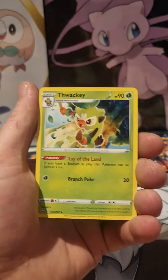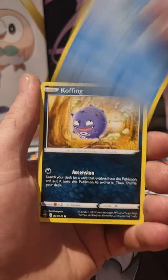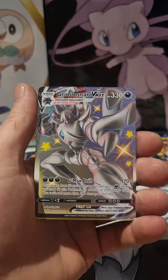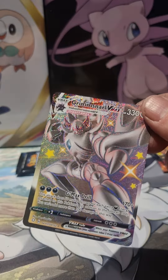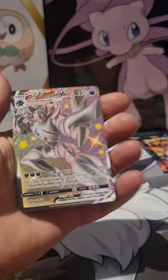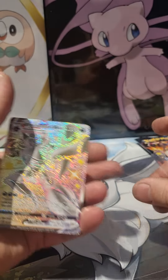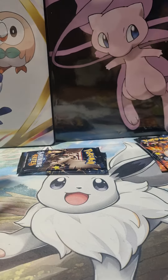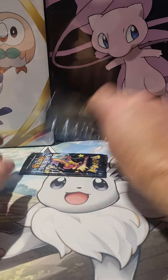Psychic, Floatzel, Thwacky, Think Trainer, Busal, Spinarak, Shinx, Horsea, Koffing — is that two? That's amazing! Two in a row — the other one's got better centering. That is so cool, two Grimmsnarl VMAXs in a row. It'd be better if it was something new, but I'm not complaining at all.